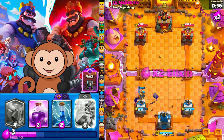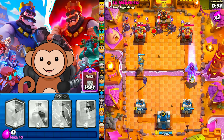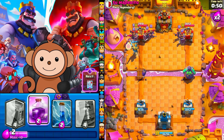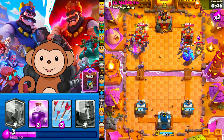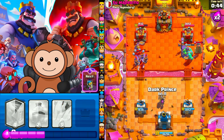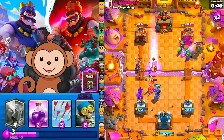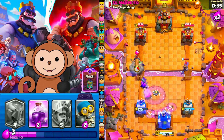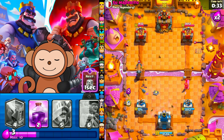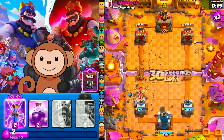We're in double elixir but I know he's got recruits and he's saving it for our push, but nothing we can do about it right now. I'm gonna do a dual lane push. Zap this — hopefully Berry gets some value on that left tower. Yes! Thank you for that extra damage, we need to get on the board. Oh no, I can't believe he got the tower. Too close. Man, this battle room not having a cage hurts so bad.